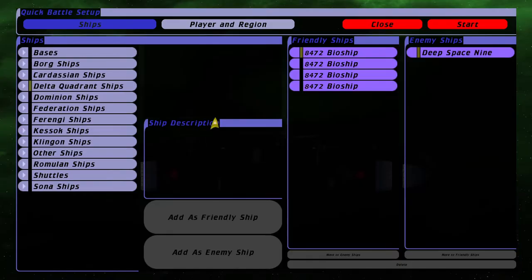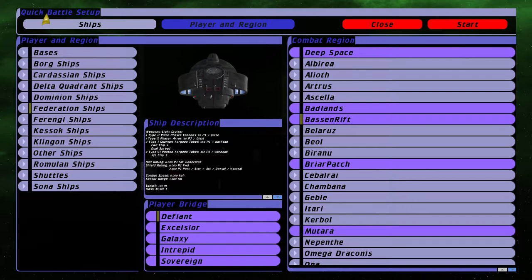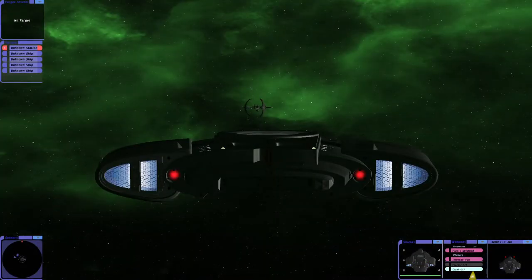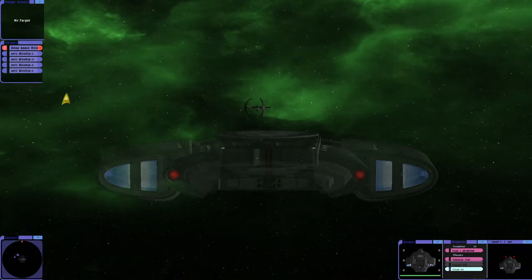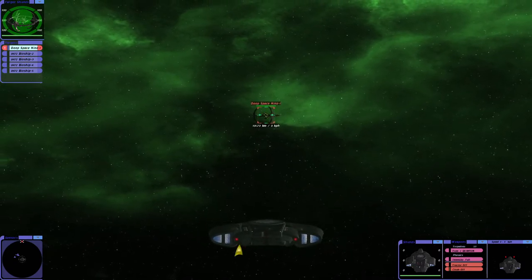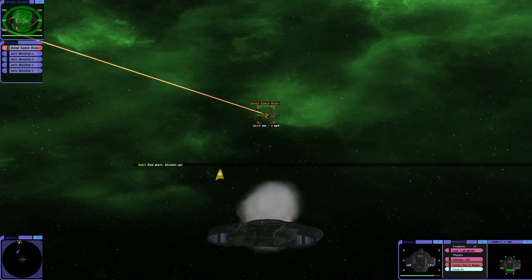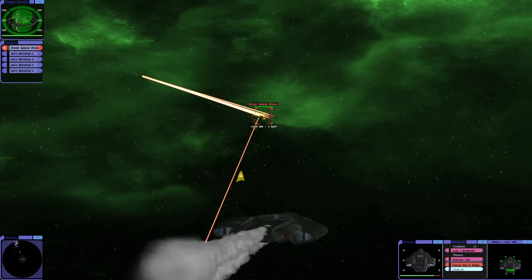All right, let me try something else. So we're going to have four bioships this time against Deep Space Nine. I'm still going to be in the Defiant — we're still going to be in the Basin Rift, because it's a nice backdrop. I don't know why I decloak. That's so annoying.